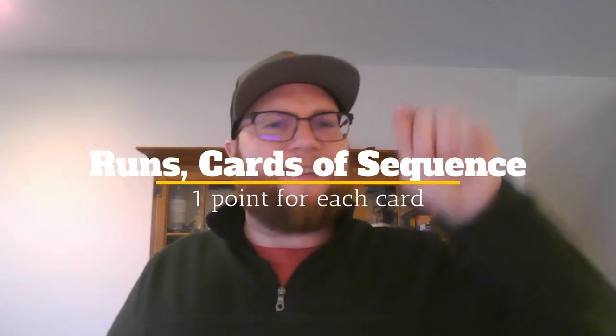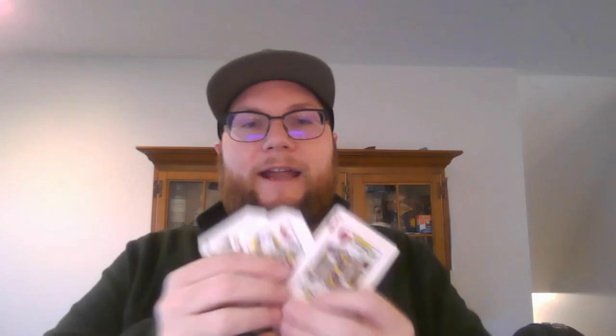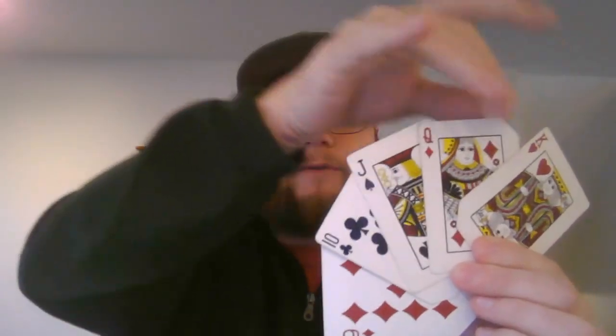Next up are runs. Runs are cards in sequence, and they have to be 3 or more. For example, a Jack, Queen, King are 3 in order, so you get 3 points. If you had 4 in order you'd get 4 points, and 5 in a row is worth 5 points. You get as many points as there are cards in that sequence.